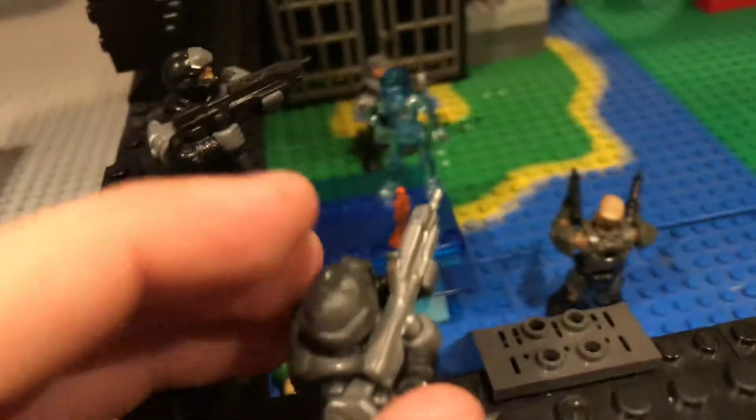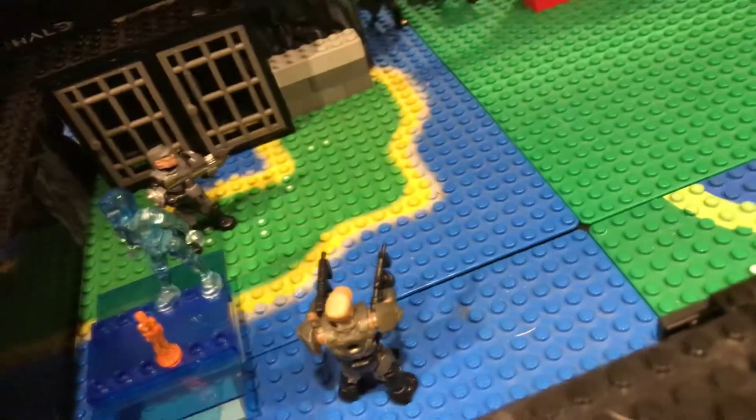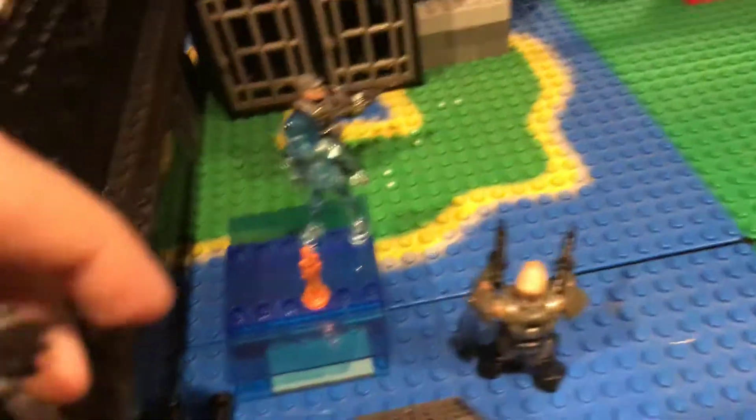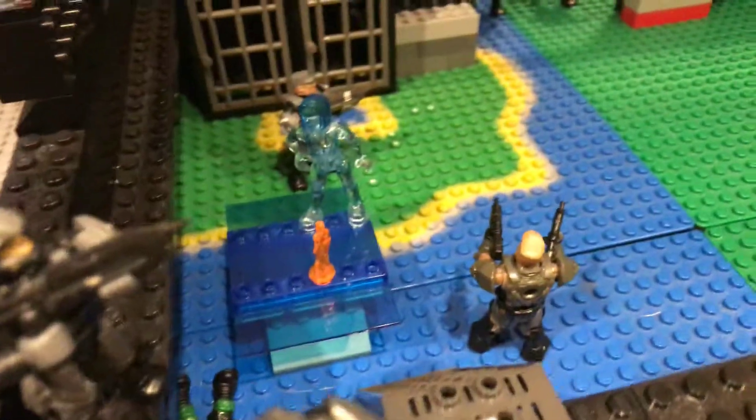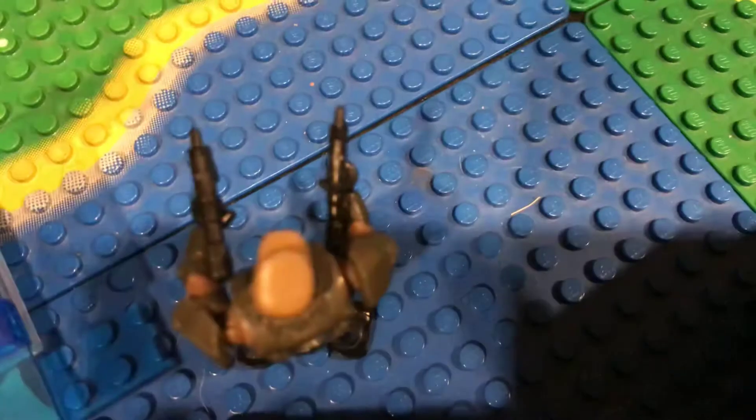We'll start in the base. Here we have a Marine with the assault rifle — he just knocked down Captain Cutter, who was standing up behind the table. And then here we have a Heavy Marine aiming at the door, which we'll get to. And then we have two Co-Generals.